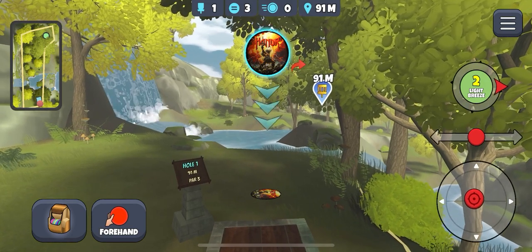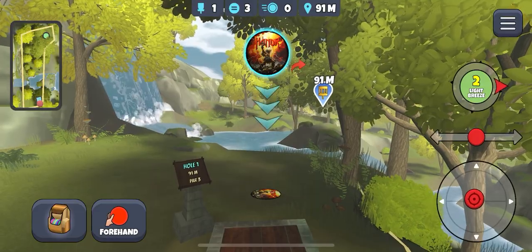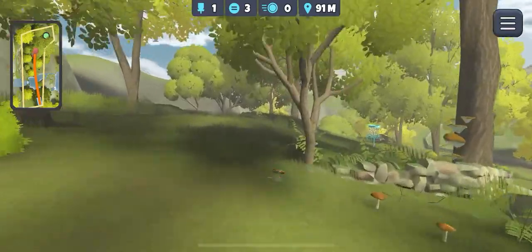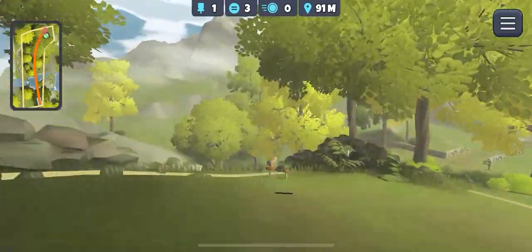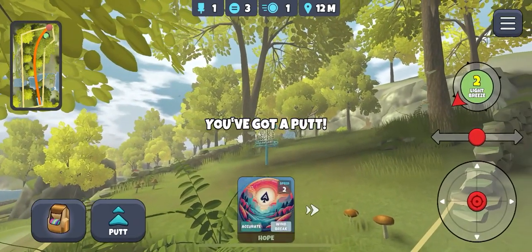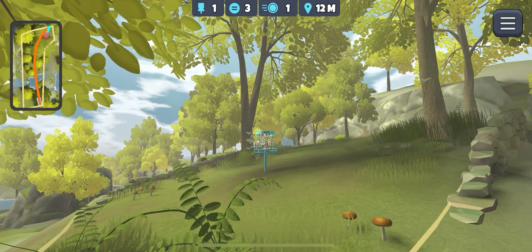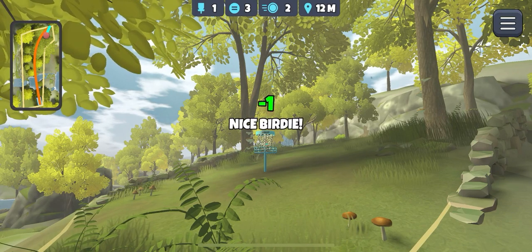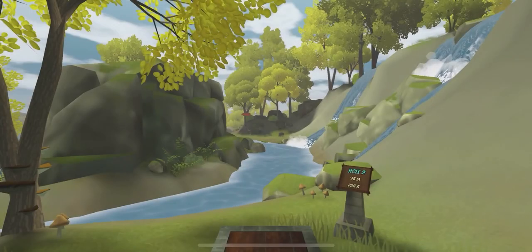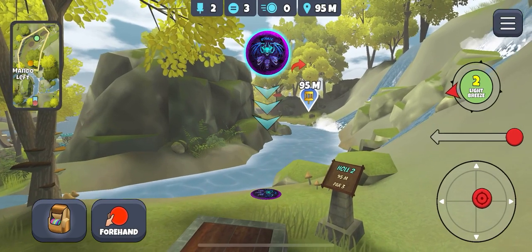Hole one - we start with the honor. I'm going to put the bottom pointer down at the water. In this wind, it's basically a straight pullback and the stability will bring it round. It went a bit further than I was intending but we're not out of bounds, aim up a bit and we're in for the birdie.